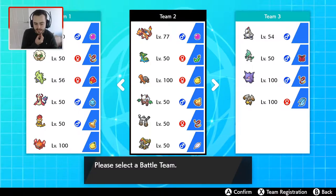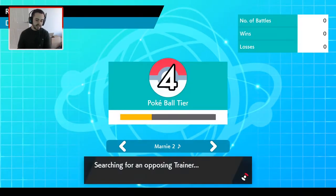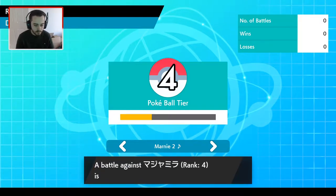We've got Gastrodon, Torkoal obviously for the sun, Shiftry which is quite fun to use with Chlorophyll, Stonjourner with Power Spot, and Kommo-o, mainly because it covered a lot of the weaknesses of the team quite well and it's a Pokémon I didn't see used that often — so my opponents might not really know what to expect from it. Because we're only in Tier 4, not Max Tier yet, the games might not be the best, so I do apologise in advance. But after a few games, hopefully we'll be getting up to a higher tier pretty quickly.